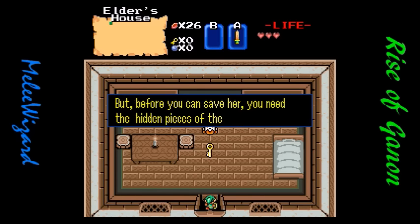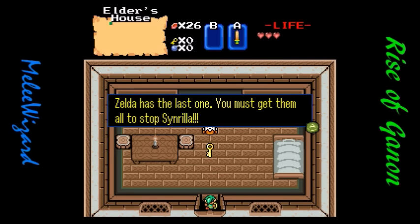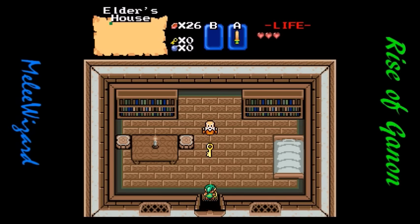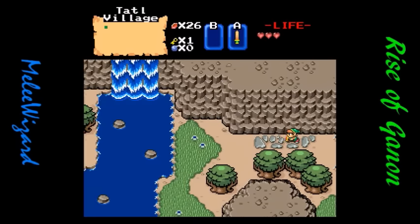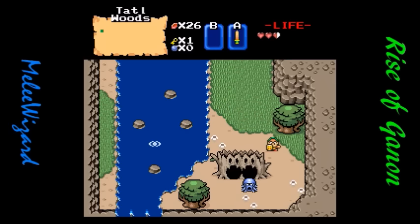Link, only you can save her, as she has trusted you only. But before you can save her, you need the hidden pieces of the Triforce of Courage. There are seven hidden in dangerous places, and Zelda has the last one. You must get them all to stop... Sinrilla? First things first, I'll give you this key. Take it to the ruins to the west of here — it has the first piece. And the elder was never seen again.